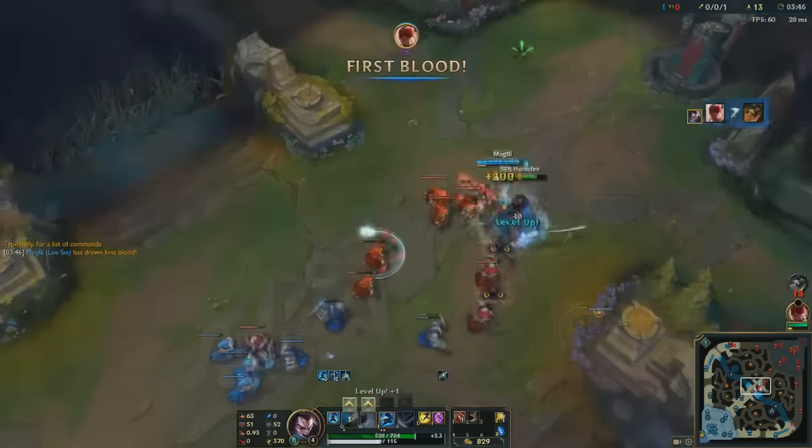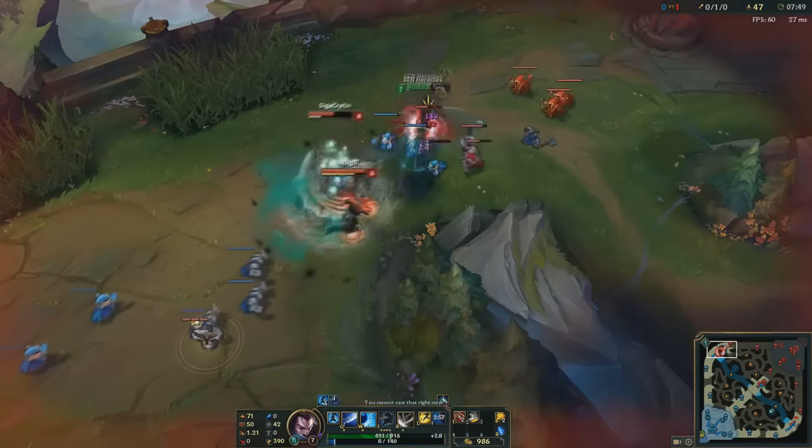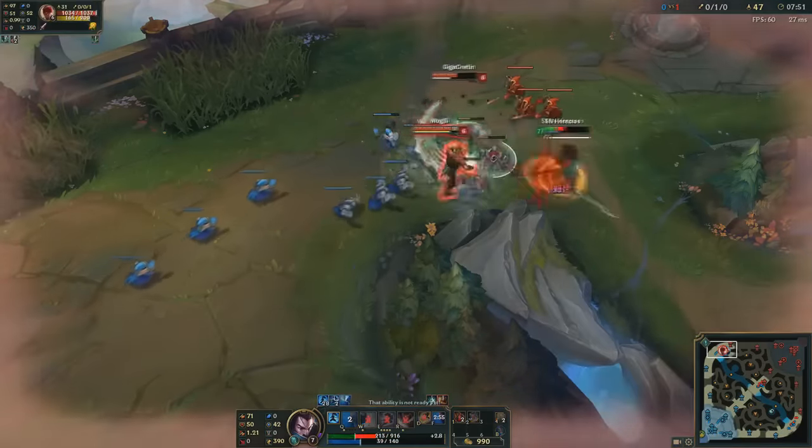Ward early and be wary of enemy ganks, as they may try to get Yasuo fed early on. Try to coordinate a gank on Yasuo with your jungler early on, as Yasuo pushes by default and is easy to gank.